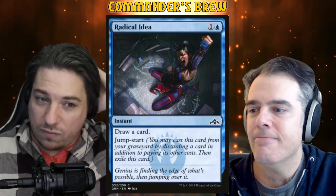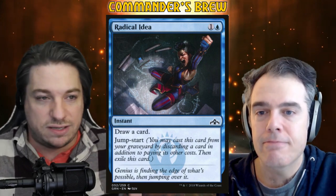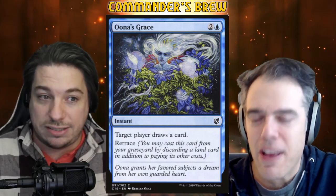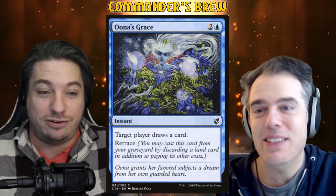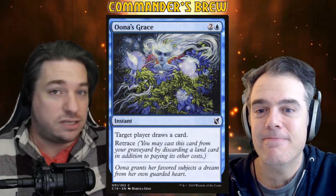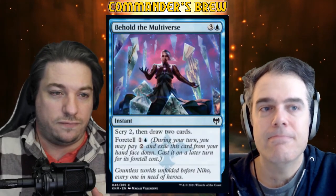The cantrip spells I'm talking about are like Radical Idea — one and a blue instant that just says draw a card with jumpstart. There's a cantrip-y thing going on. Una's Grace — two and a blue instant: target player draws a card with retrace. Sean loves Una's Grace and it's because it's a great card. It's a great mana sink — you draw those lands late, which Vega is going to draw you into. Una's Grace works perfect for that.